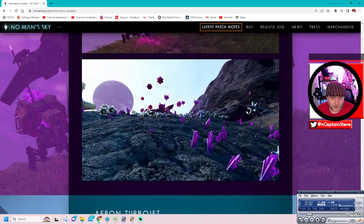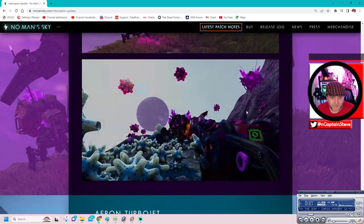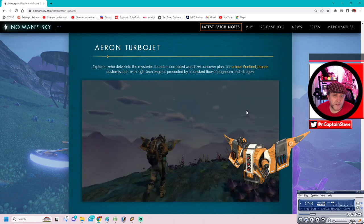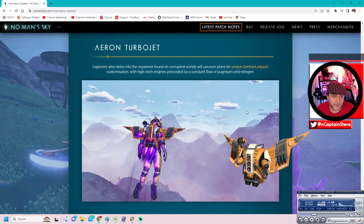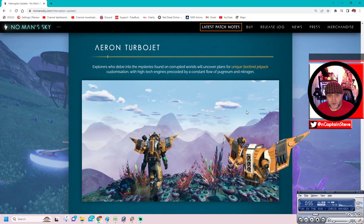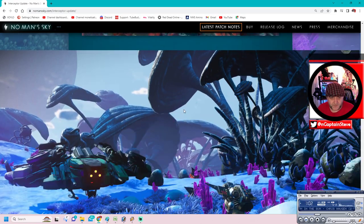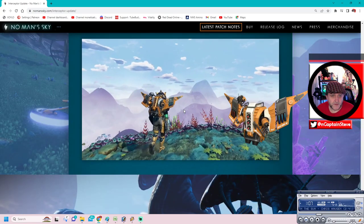That's a pretty cool biome - looks like one of those exotic trophy planets. That'd be better. Aeron Turbo Jet: Explorers who delve into the mysteries on corrupted worlds will uncover plans for a unique sentinel jetpack. Customisation with high-tech engines, pre-cooled, with a constant flow of Pogonium and nitrogen. I think Jason Plays is going to like those purple jets. You can probably change the jet colours, but it does look cool with purple.